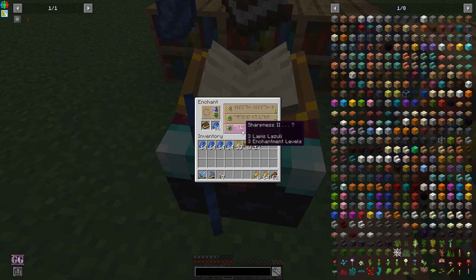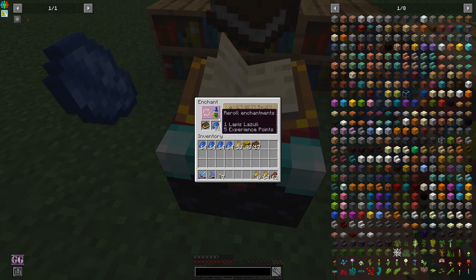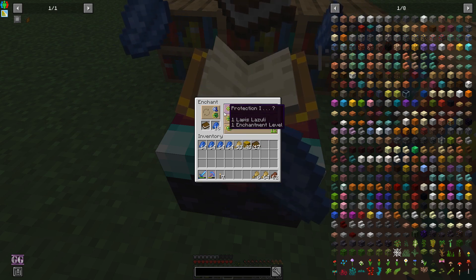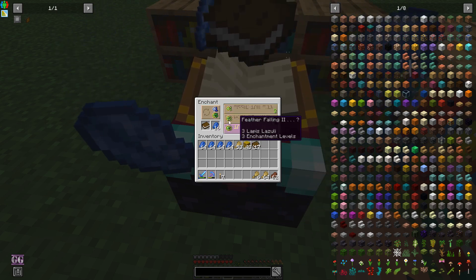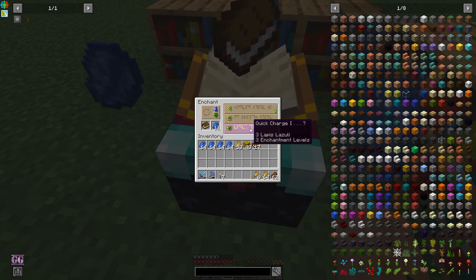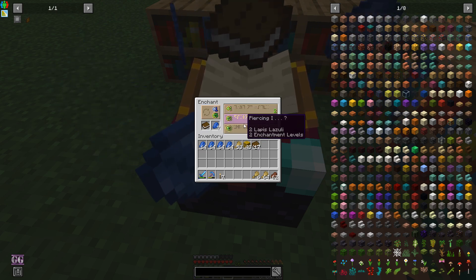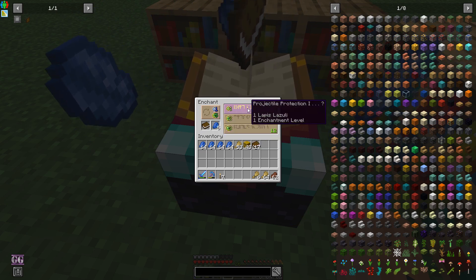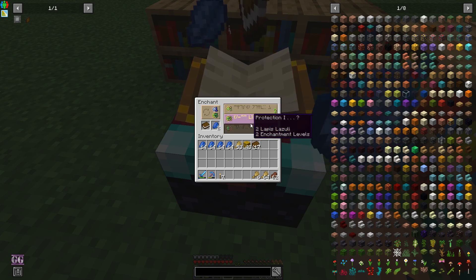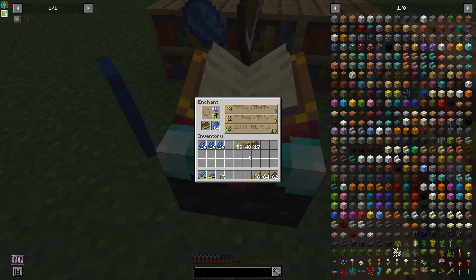This is already level two on the enchanting table - there's a ton of level two things and still some level one. I see there's a lure enchant - I can't remember seeing lure a lot without any bookcases, so I'm hopeful. And loyalty as well - I haven't seen loyalty a lot, and I can remember from the test world that I saw loyalty a little bit more. That's one stack down.